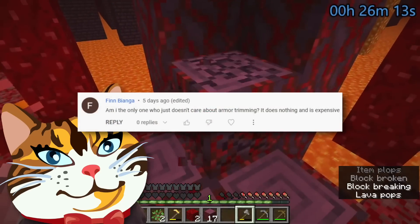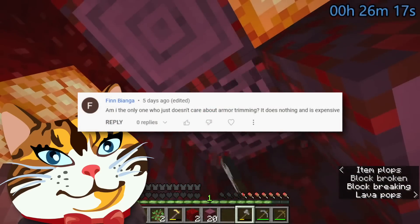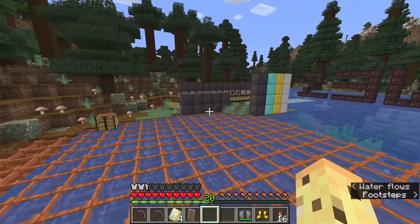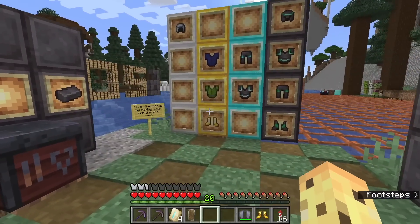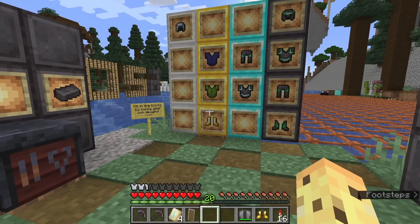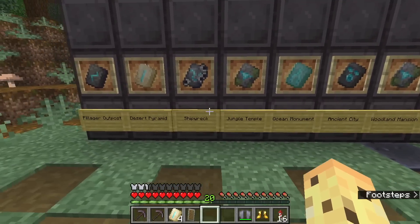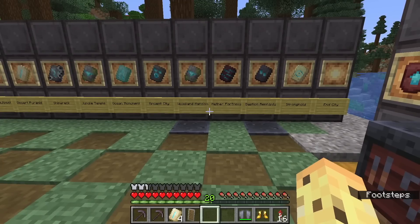Someone asks: am I the only one who doesn't care about armor trimming? It does nothing and is expensive. Funnily enough, I think the fact that it does nothing and is expensive is part of what makes it appealing as a cosmetic. It stops being as much of a cosmetic if, say, trimming it with ores gave a stat boost, because then you'd specifically need those trims to get the very best armor possible. Having a set of aesthetics separate from things that make armor better might be a good thing — you can totally forget the feature if you don't care, but if you do care, you can specifically pursue it.